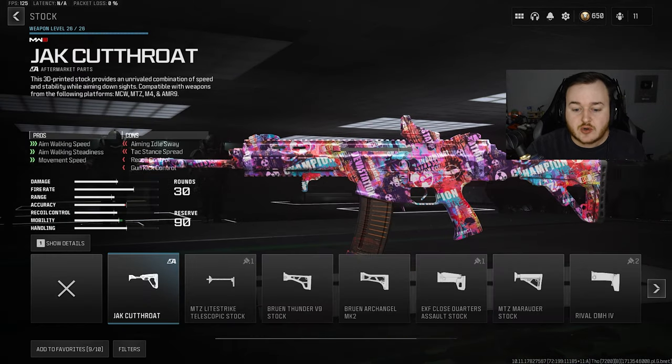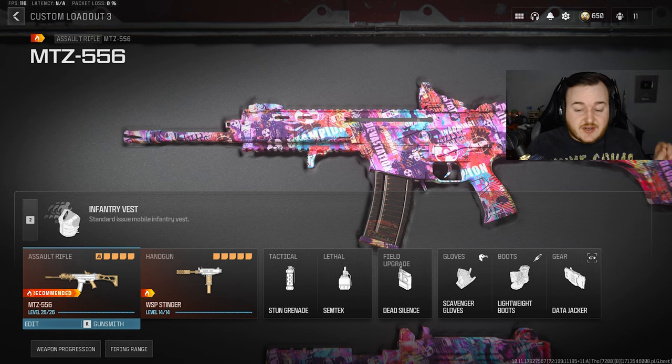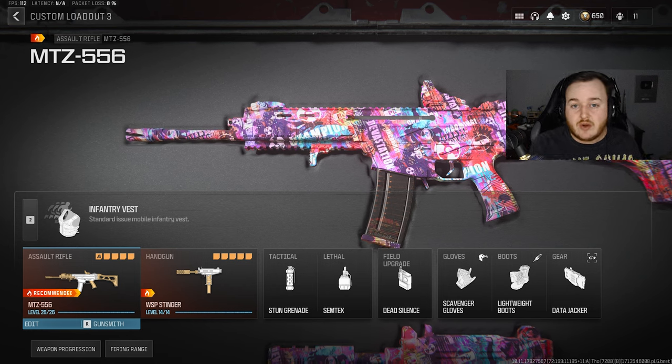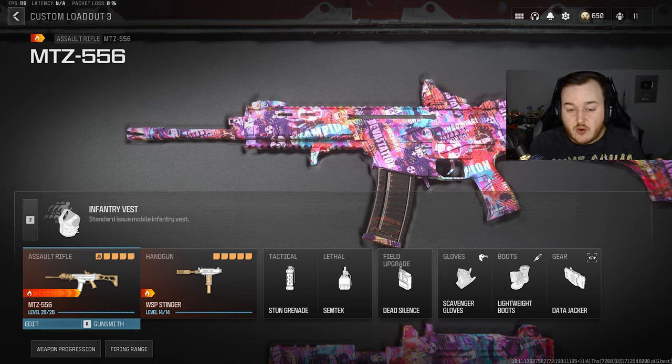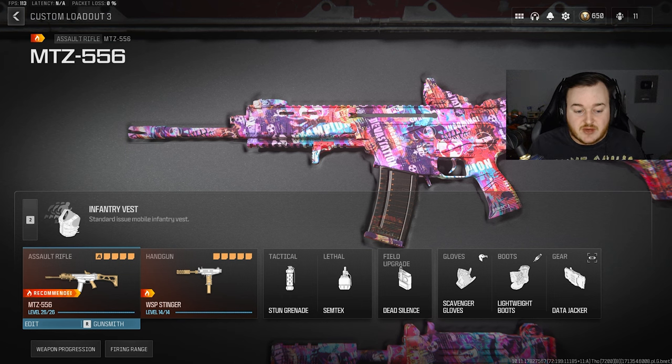Getting to our final attachment, we're going to the stock and adding on the Bruin Arch Angle MK2 stock. We're getting some gun kick control, but most importantly firing aim stability. At 100%, I do think this assault rifle is easily a top-3 AR right now — I rank it number two. Number one is the SVA because of how good it is at long range, but the MTZ clears any other weapon up close. It's really good.